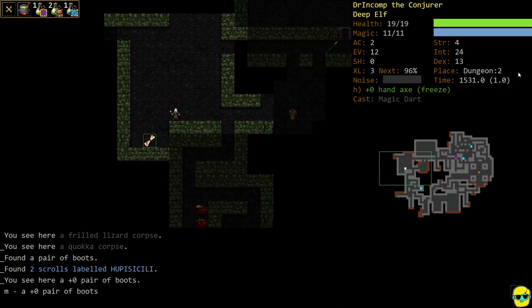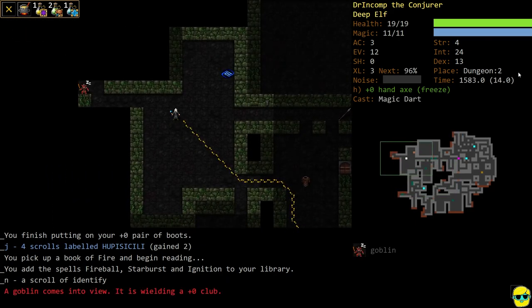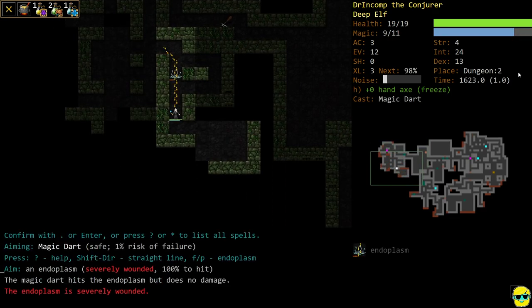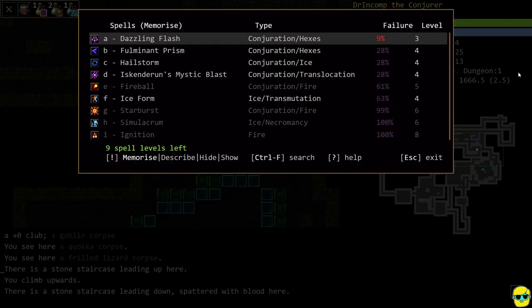Our armor class is two, which is pitiful. But we can put on these boots for a third armor class, and none of the other armor we wear impacts our spellcasting or evasion — it's only body armor that does that. So you can wear gloves and boots freely. We're level four and we got an intelligence point. Let's go up the steps and think about what spell we want to memorize. These spells are still kind of too hard for us to cast.